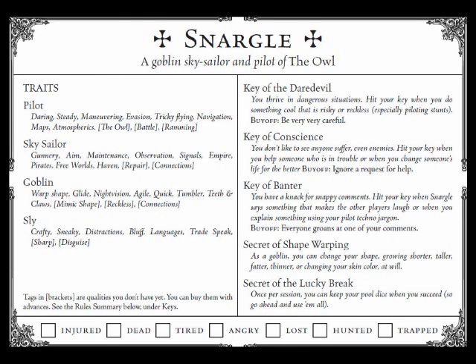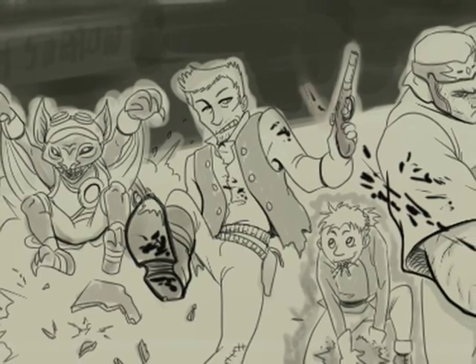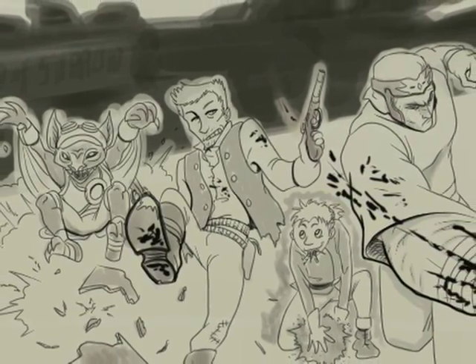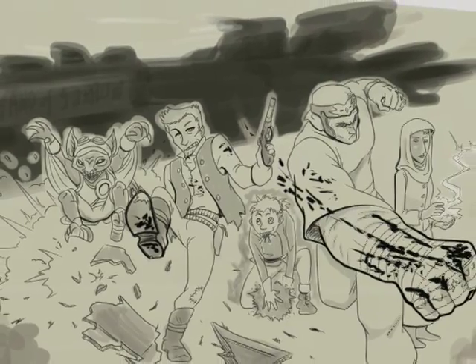Snargle's tagline reads: a goblin sky sailor and pilot of the Owl. This is the wild card type character that brings crazy surprises and out-of-character laughter to the party, as suggested by the keys. If I were to do a quick analogy of these five character types to the traditional Dungeons and Dragons class system: Natasha would be a mage, Naomi would be a fighter, Cyrus would be a ranger, Cale would be a rogue, and Snargle would be a bard.